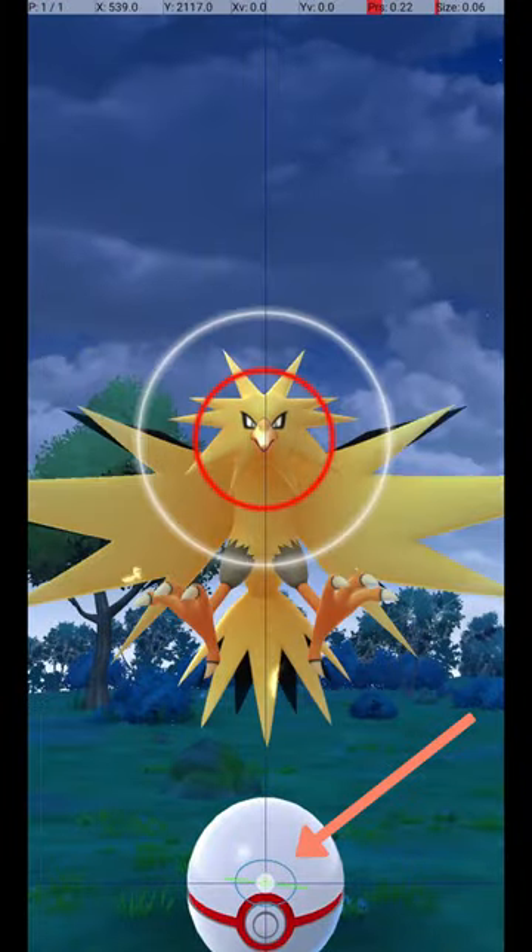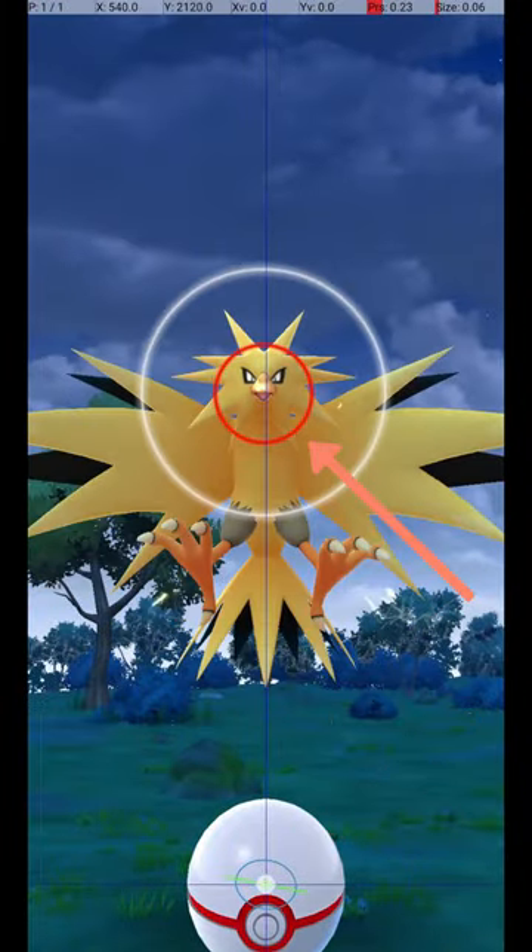Do this by holding down a finger on the Pokéball until the Catch Circle reaches the size required for an excellent throw.